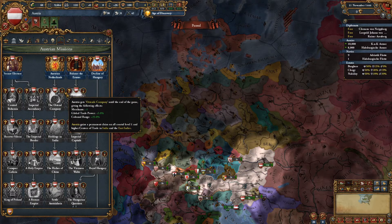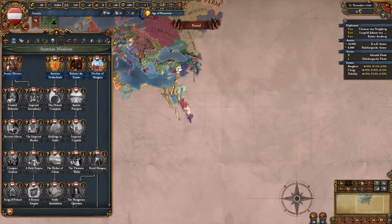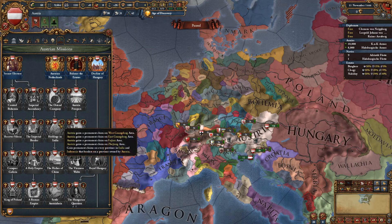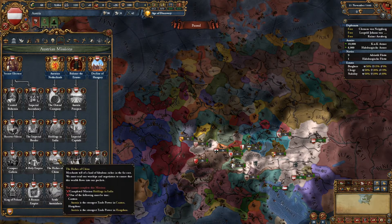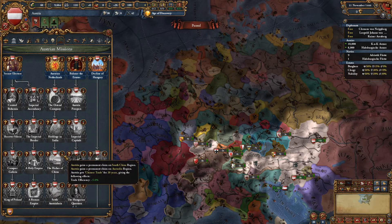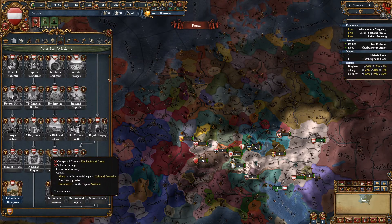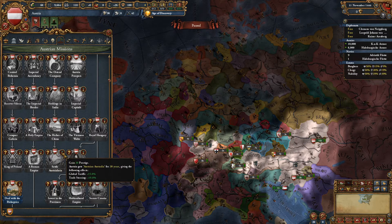You get a permanent claim on all centers of trade in India and the East Indies that are level one or higher. Basically it's incentivizing you to go establish an empire in East Asia. Once you manage to do all that, you get a claim on China and also claims on India and Indonesia for any border provinces you own, which gets you a lot of claims. You can then get riches of China — highest trade power in Canton or Hangzhou — and complete that mission. Then you get Chinese trade efficiency, a permanent claim on the South China region and the Australia region, and a mission to settle Australasia. It's cool if you want to complete the whole mission tree, otherwise this is a rather hard tree to do.